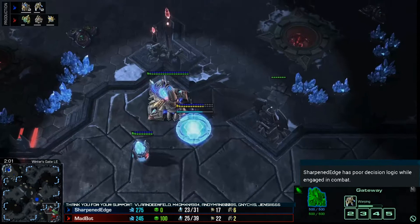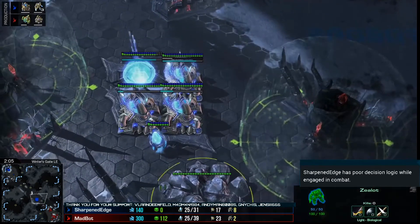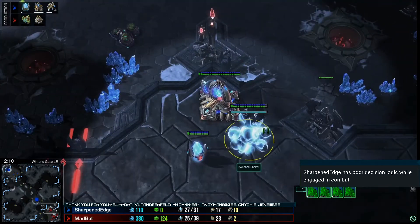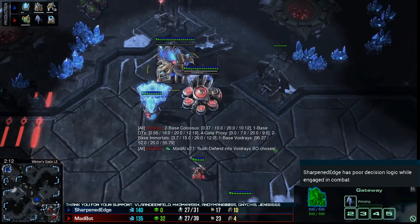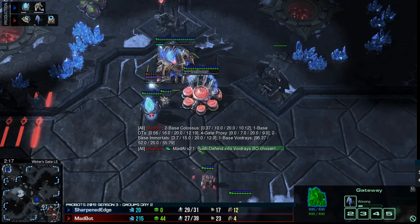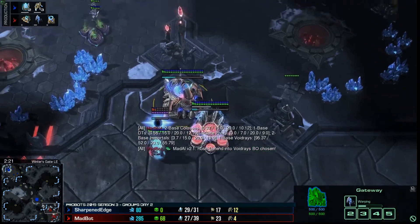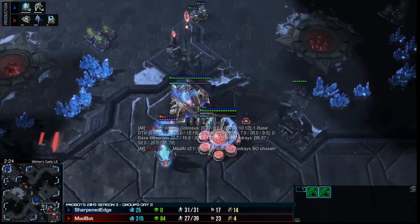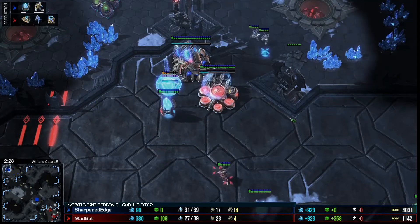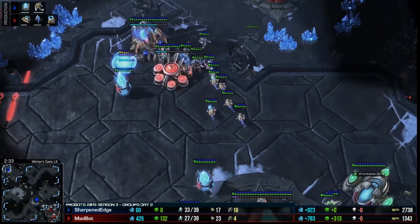Let's see if Sharpened Edge waits for a lot of zealots. Is he sending the zealot all the way home? I thought the rally would go where it dances next to the nexus. Madbot — two base colossus. It's a rush defend into void ray. So those are the options: two base colossus, four-gate proxy, two base immortals, or one base void ray. It is doing a one base void ray. It has identified that some shenanigans are going down, and the zealot is going to be in the best possible spot right there.